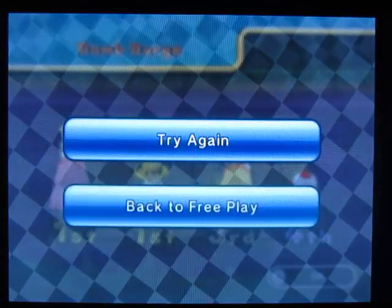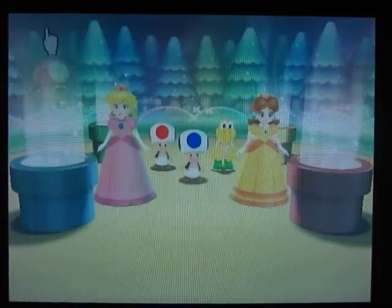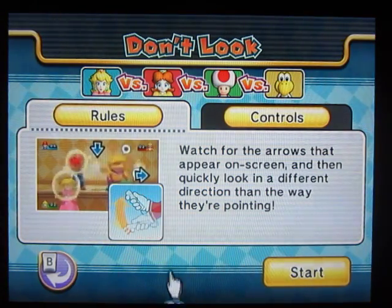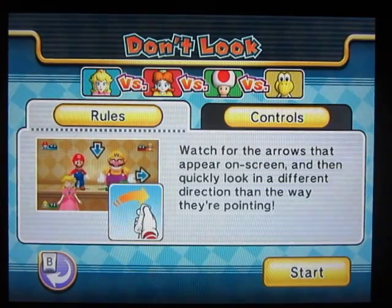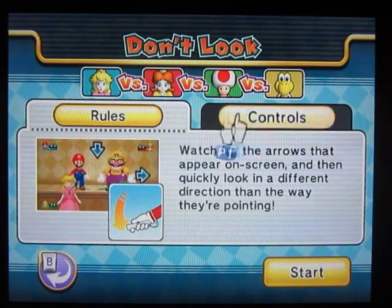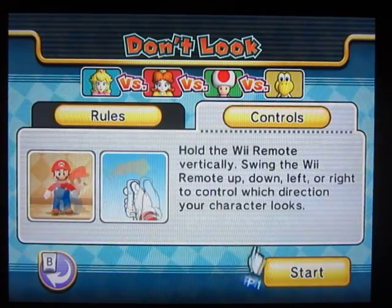That was fun. Oh, 'Don't Look' — it's making me think of Look Away from Mario Party 2! One versus three. Watch for the arrows on screen, then quickly look in a different direction. It practically is Look Away from Mario Party 2, because in Look Away, you're not supposed to look in the direction of the solo player. Same rules here — don't look in the direction the arrows tell you.